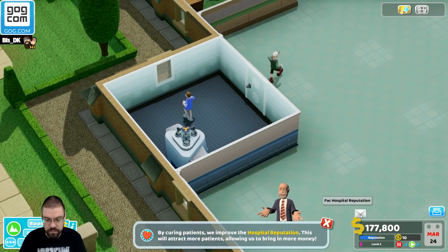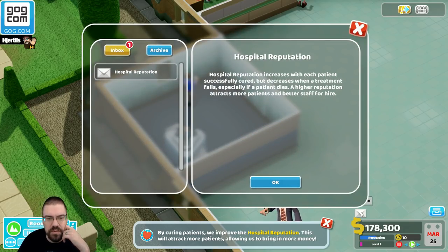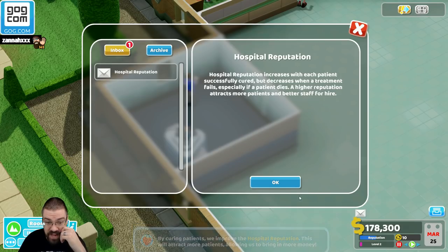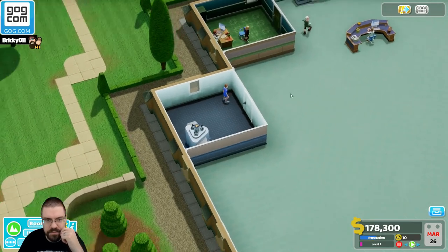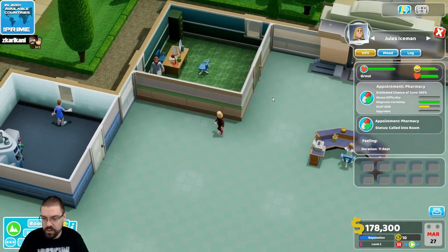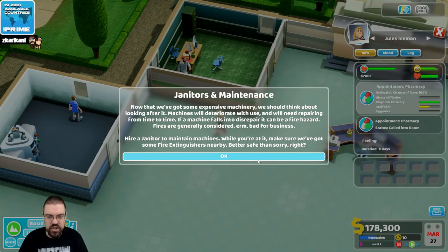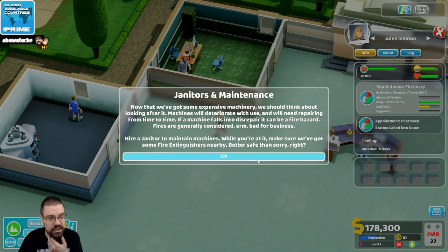Staff announcement: we've just cured our very first patient! Hospital reputation increases with each patient successfully cured but decreases when a treatment fails, especially if a patient dies. A higher reputation attracts more patients and better staff for hire. Now that we've got some expensive machinery, we should think about looking after it. Machines will deteriorate with use and will need repairing. If a machine falls into disrepair, it can be a fire hazard — and fires are generally considered bad for business. Hire a janitor to maintain machines, and make sure you've got some fire extinguishers nearby.